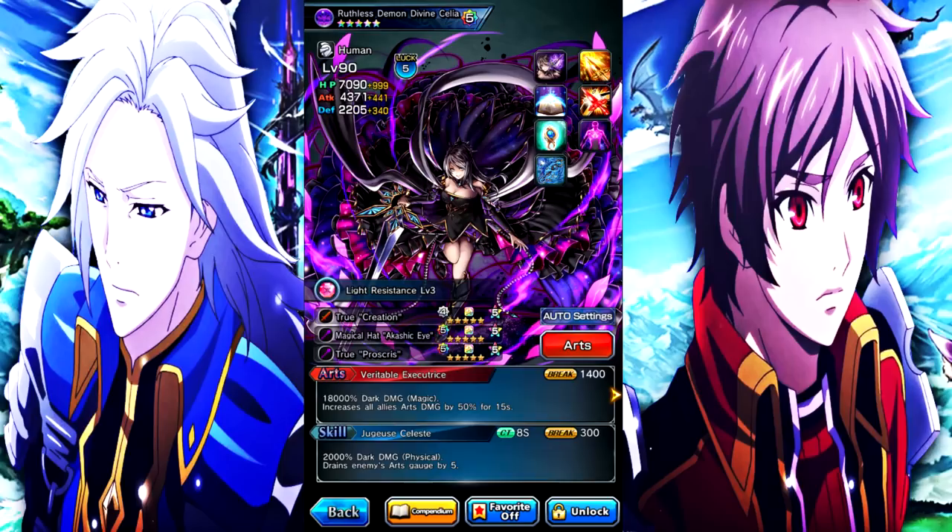Her skill is 2,000 dark damage physical, drains enemies' art gauge by 5, 8-second cooldown, 3,000 break. Her normal art is 18,000 dark damage magic — increases all allies' arts damage by 50% for 15 seconds, break 1,400. Her true art is 43,000 dark damage physical — increases all allies' art gauge by 3 for 10 seconds.